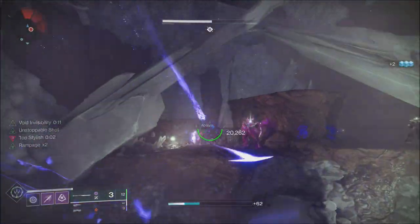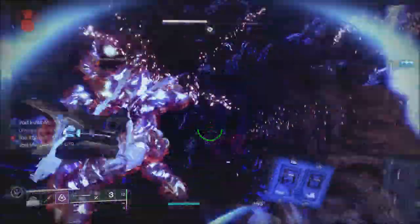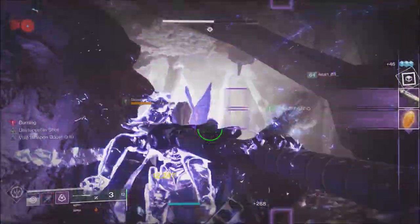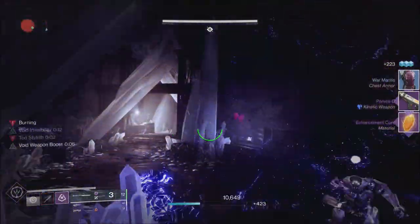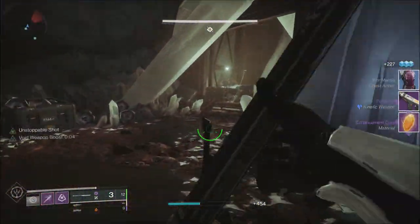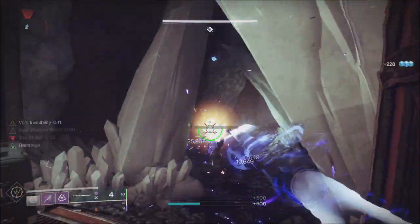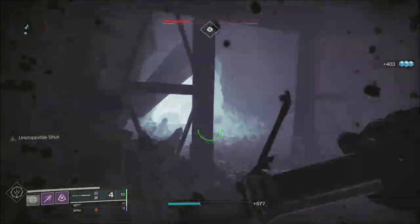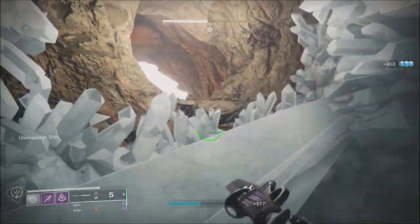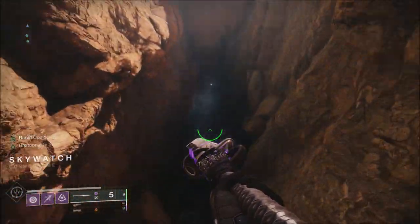When it comes to Crucible, Team Scorch will be on the playlist this week. For the Nightfall, we'll actually have one of the new strikes — Light Blades — which will be the first time we've experienced one of the new strikes in a Nightfall scenario. I'm still not sure on the confirmed weapon list from Bungie for each individual week. I'll keep an eye out for that — there will be weapons just like always with Nightfalls, I'm just not sure which ones exactly.